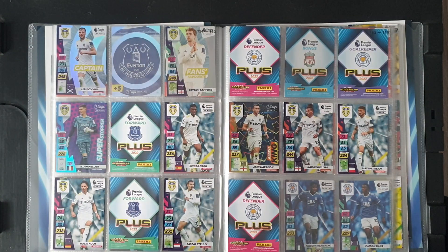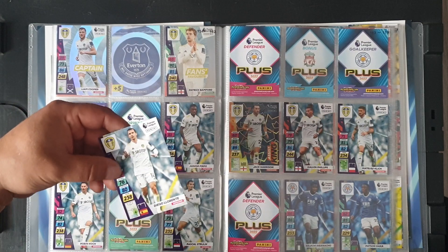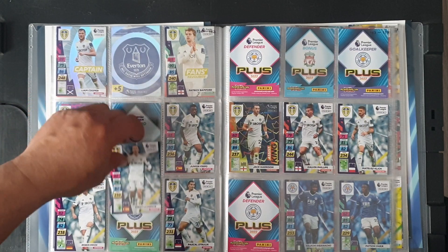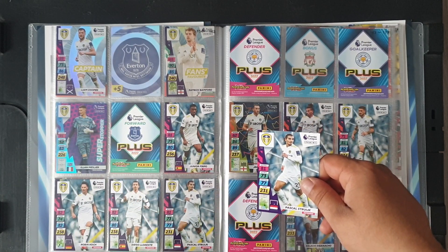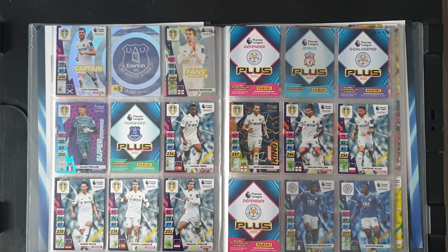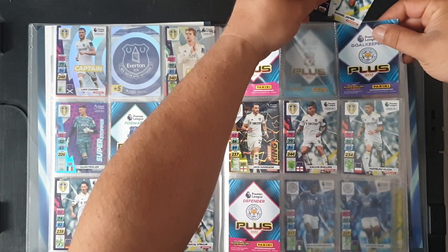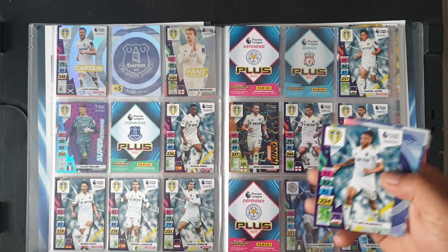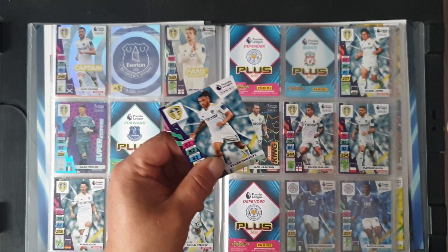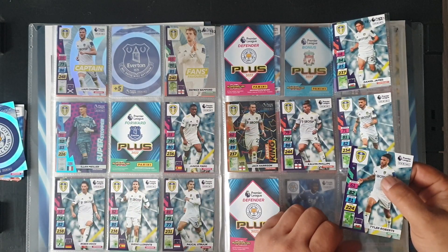We don't need Firpo, we don't need Koch. Diego Llorente at 161 — yes, he's needed. Number 162 — no. We need Daniel James at 165 — yes. Two gaps there. We don't need Phillips. Klitsch — no. Roberts at 170 — Tyler Roberts — and he's 168, so I'll put him in.